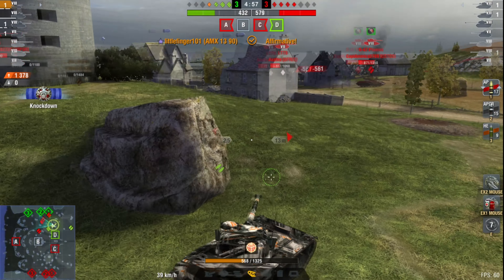Three shots into the Progetto takes him out. The Lorraine here is over-capping C, the IS5 is lagging out pretty hard. We want to get the low-health 47 out, so two shots into him gives us kill number three — 2,700 damage now.